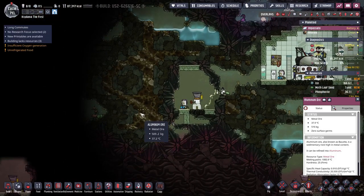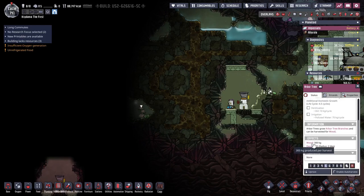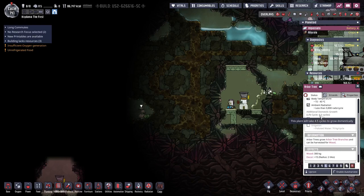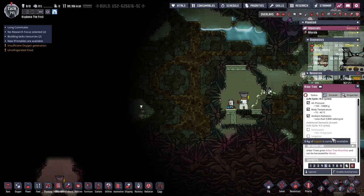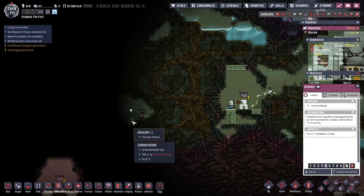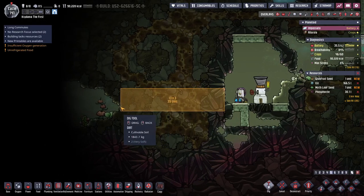There's an arbor tree over here. 300 kilograms of wood per 4.5 days — that's the equivalent of 360 every 6 days, which is what the animals do. So this is about the same. That's a lot of polluted water though. Excellent. There's also aluminum here, which is nice — I won't sneeze at some aluminum. And I need more oxygen.